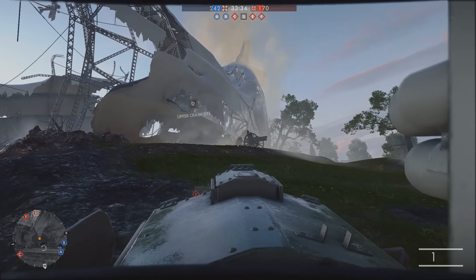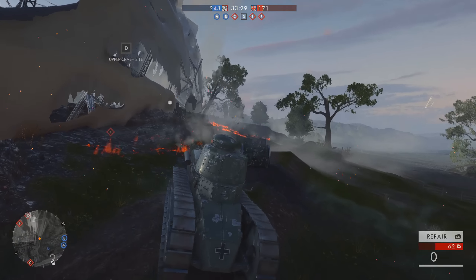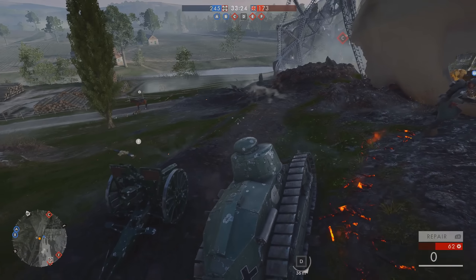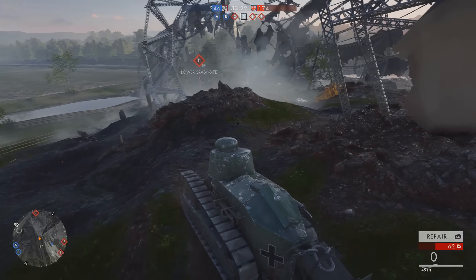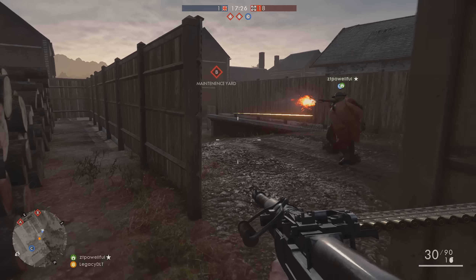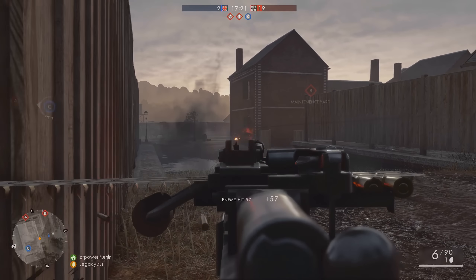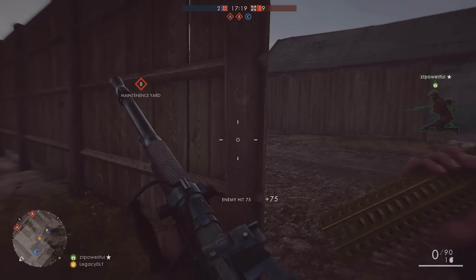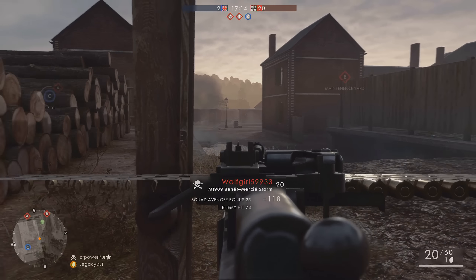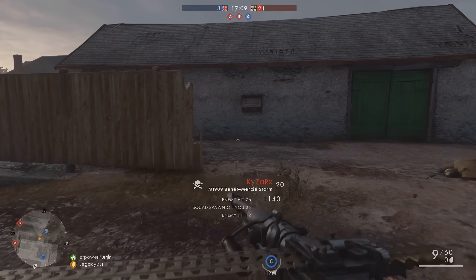DICE have reduced the one-hit-kill range on the M97 trench gun, the Model 10A shotgun, and the sawn-off shotgun to try and help clear this up a bit. They've added an extra pellet to all variants of the M97 trench gun to try and make it more of an attractive choice. All of the buckboard variants of the shotguns have had their range improved a little bit, and the accuracy of the 12 gauge automatic has been buffed so people can take advantage of its high rate of fire and thus its damage potential.